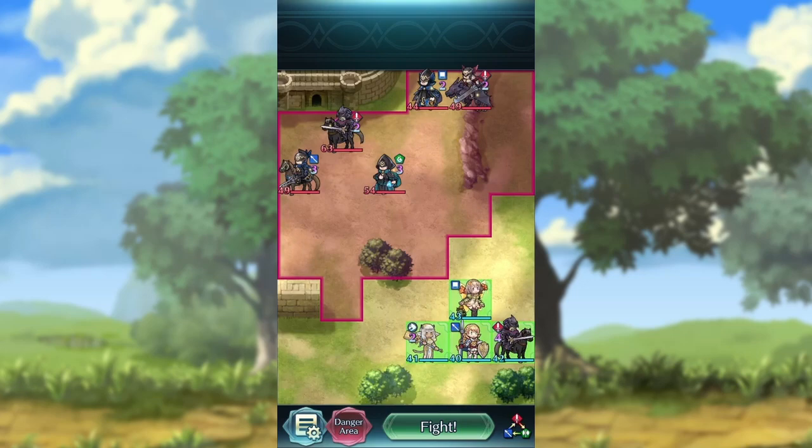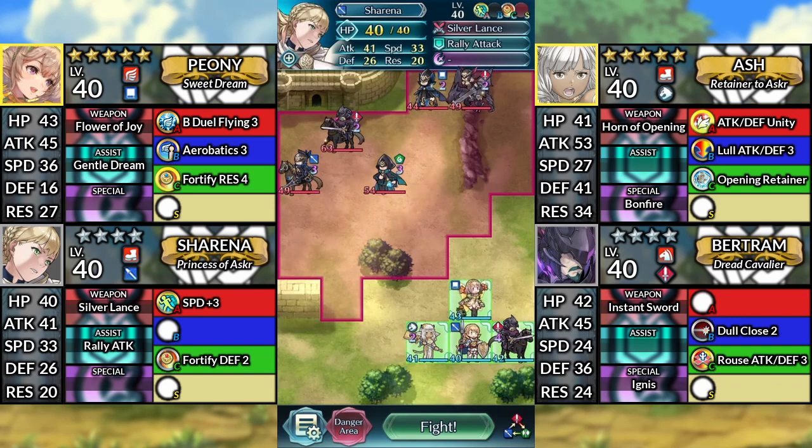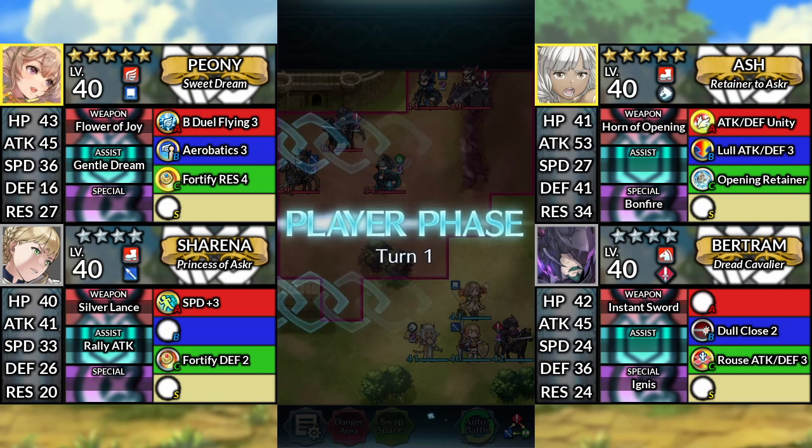Hello everyone and welcome to Bertram Lunatic Quest — Sharina or Bertram Clear. We have Peony, Ash, 4-star Sharina — you can also use Sharina at 5-star rarity — and we have 4-star Bertram. We'll be using Noah's Psy or Sacred Seals.